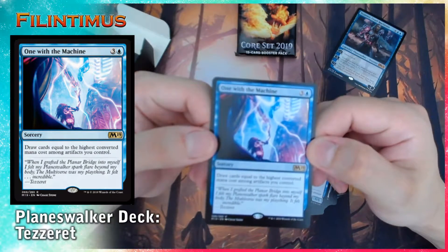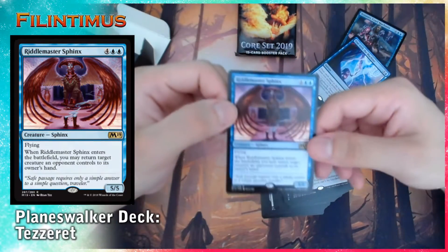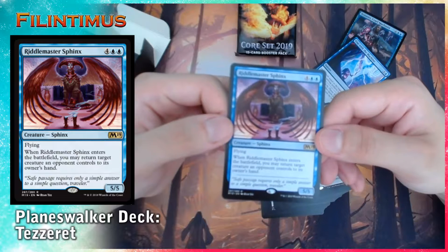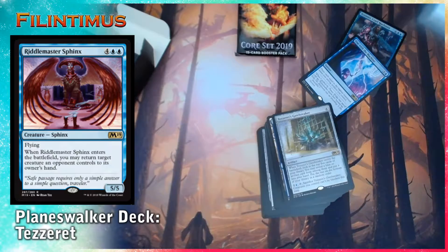Draw cards equal to the highest converted mana cost among artifacts you control. Riddlemaster Sphinx: 4 generic, 2 blue. 5/5 flying. When Riddlemaster Sphinx enters the battlefield, you may return target creature an opponent controls to its owner's hand.